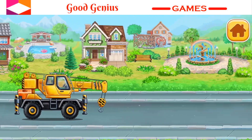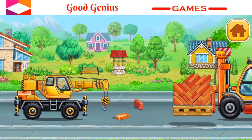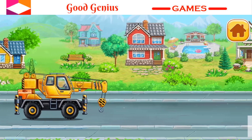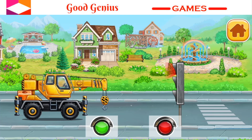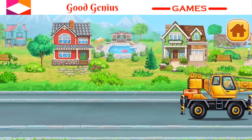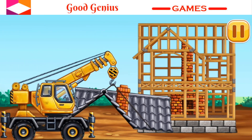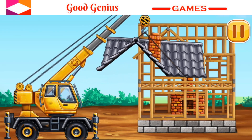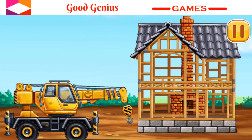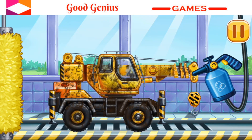You're doing really great. Help the car make its way. Tap on all the objects to clear the way. Tap on the tool that will help remove the obstacle. That's all. Let's install the roof. Let's work. Let's wash. Crane truck. Clean the truck.